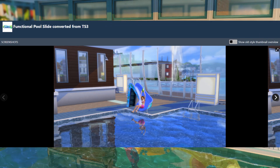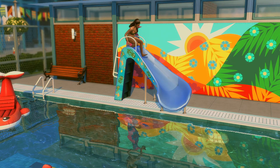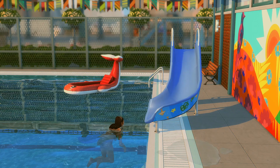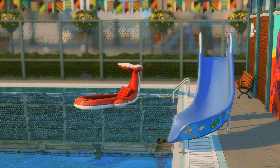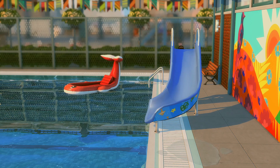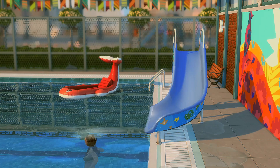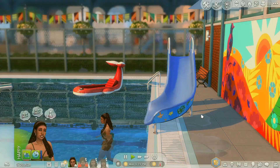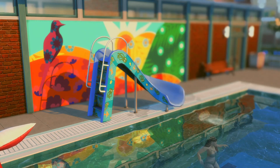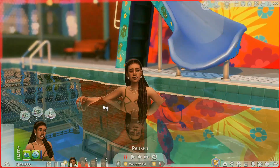This next item is called the Functional Pool Slide, converted from Sims 3 by Alex Craft. It's on The Sims website and it's so good — honestly so realistic. It's nice to have an item that feels organic and like it actually belongs in the game. The animation is a little wonky when they fall in and pop back up, but other than that it's absolutely perfect. I love having more functional items in the game.